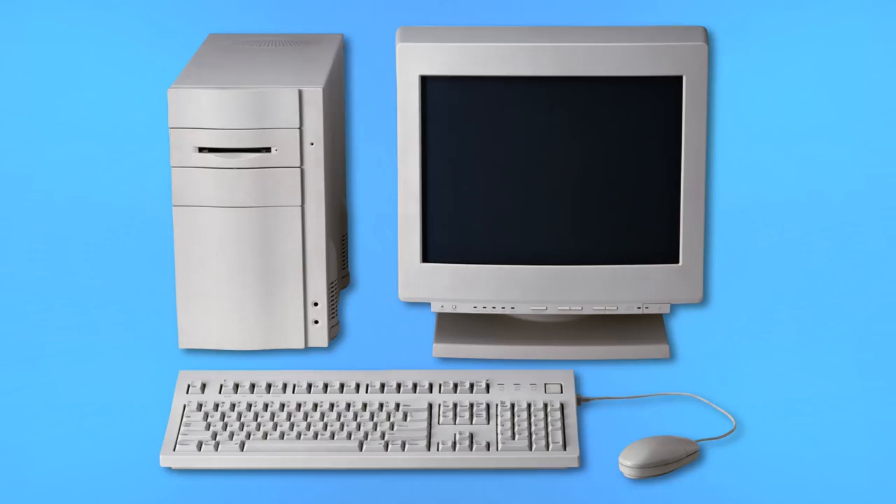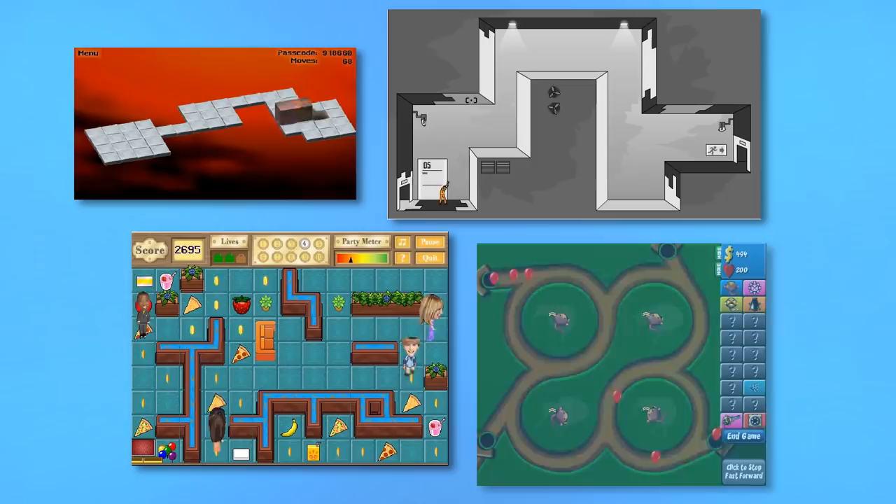Granted, anything graphically intensive was out of the question, but thankfully there were plenty of other options for computer games in the early 2000s, like games included in Windows, Flash games in the browser, and most important of all, free downloads from services like eGames, Big Fish Games, MSN GameZone, and RealArcade.